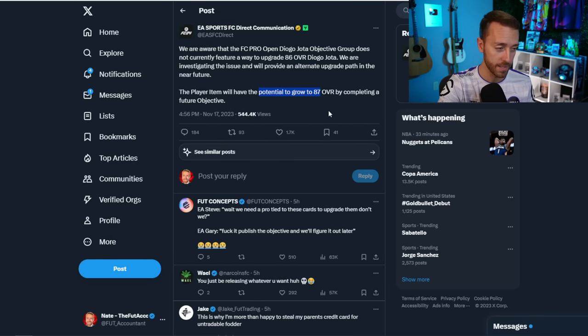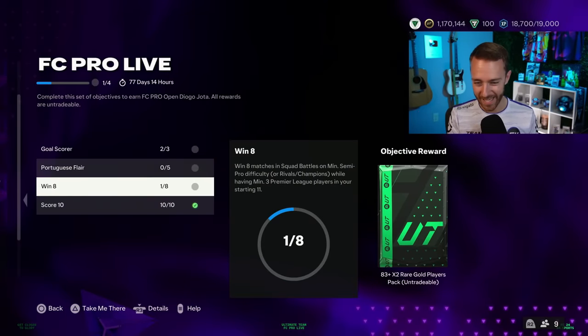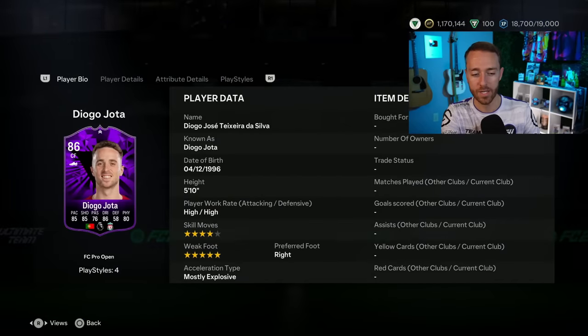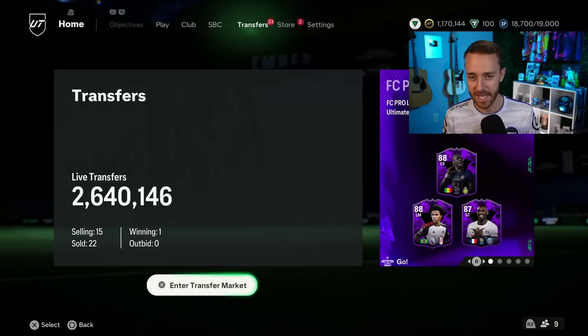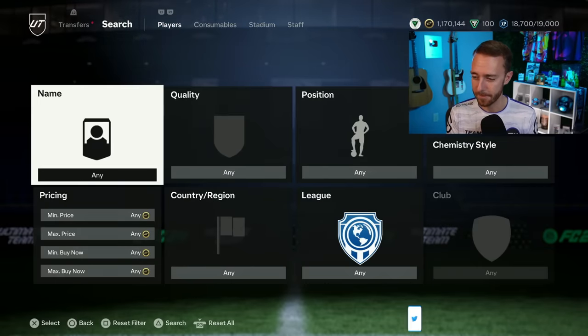EA said the Jota player item will have potential to grow to an 87 — a plus one overall — by completing a future objective. So you complete the current Jota objective by winning eight games to get the card, then do another objective to get the plus one. It is a five-star weak foot Premier League attacker with Portuguese and Liverpool links, so it's a nice card, but not amazing, and the upgrade path feels a bit lackluster.